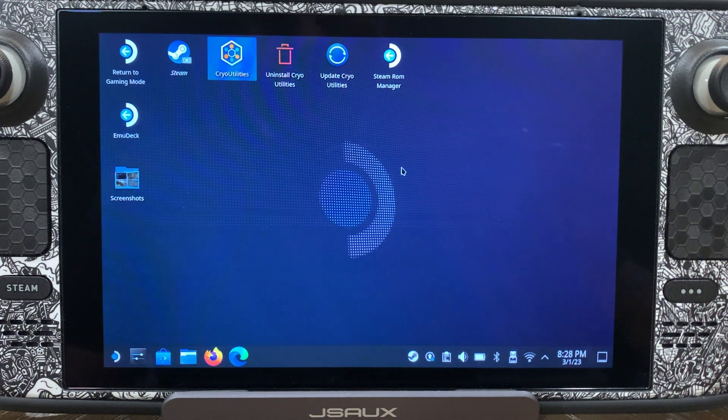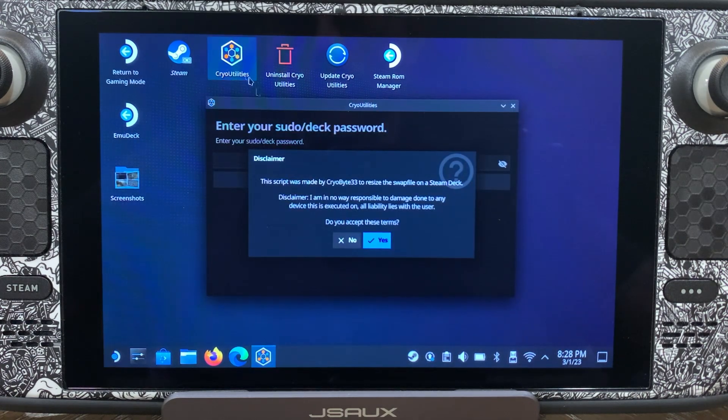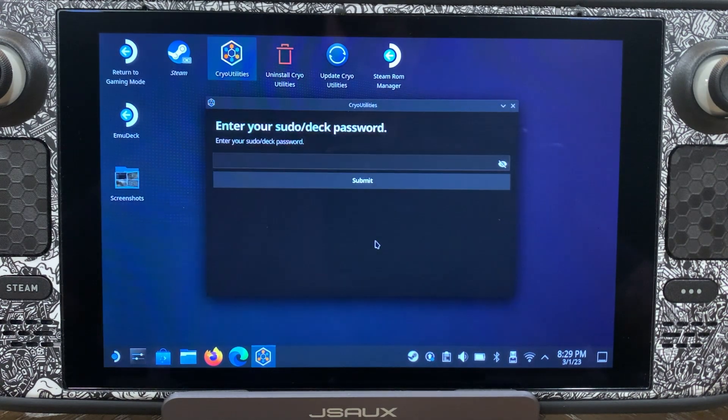Before we jump into the game, we are going to come to desktop mode and come up here to Cryo Utilities — this is Cryo Utilities 2.0. There'll be a link in the description below where you guys can click to download and install that if you haven't done so already. First thing we're going to do is click here on Cryo Utilities. We're going to accept and put in our password.